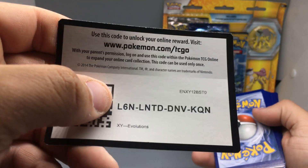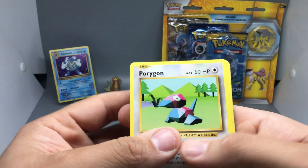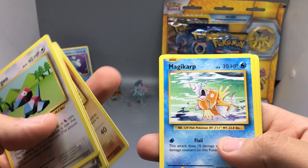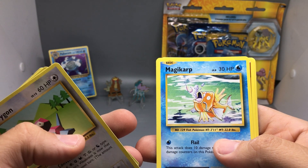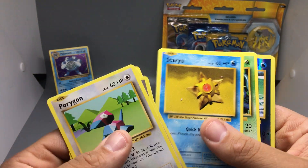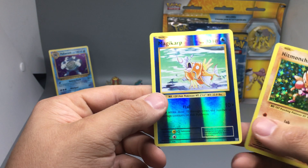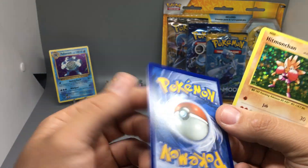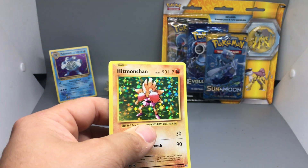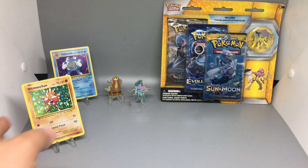XY Evolutions — the best pack of the box, hopefully we get a hit in here. We got Porygon, very digital boy, a Pokédex, Kakuna, Onyx, Magikarp — which I think is awesome, one of my favorite Magikarp arts. We got our Energy, Staryu, Tangela, a reverse Magikarp, and a hollow Hitmonchan. That Magikarp looks really nice. This is the first time in my life I've ever gotten back-to-back hits out of Evolutions in one sitting.